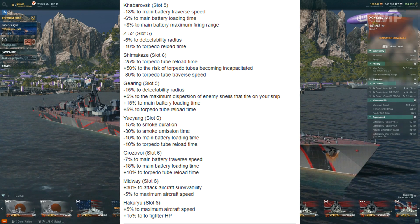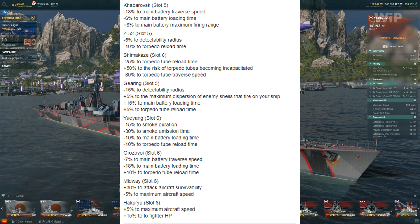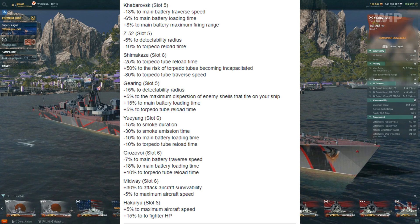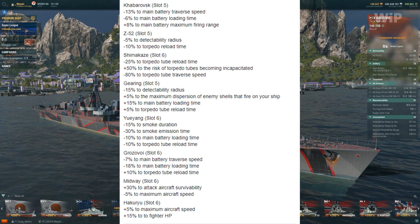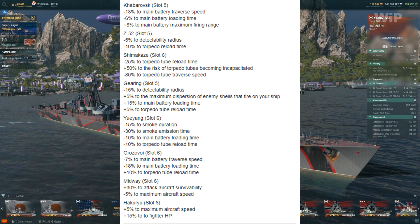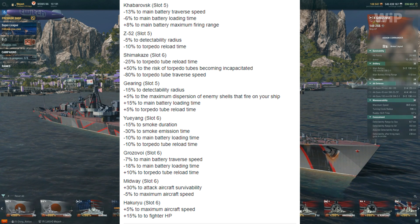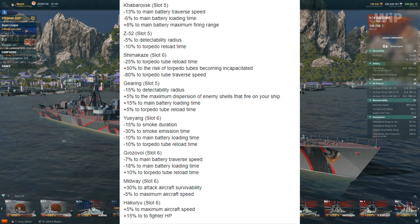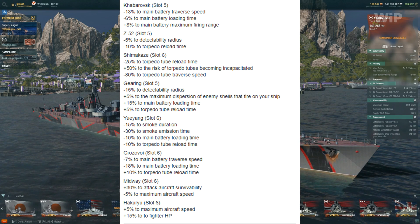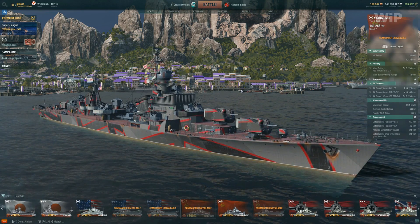Last two are the CVs. Slot 6 for the Midway — plus 30% to attack aircraft's probability and negative 5% to maximum aircraft speed. They're relatively fast planes anyway, so I think that'll probably be worth taking. For the Hakuryū — slot 6, plus 5% to maximum aircraft speed so they're faster, and then plus 50% to fighter HP. Basically the Midway's attack planes will be more survivable but slower, while the Hakuryū will be faster and its fighters will have higher HP for better fighter-versus-fighter combat. A bit of a trade off there.